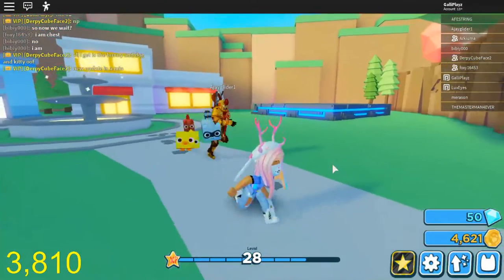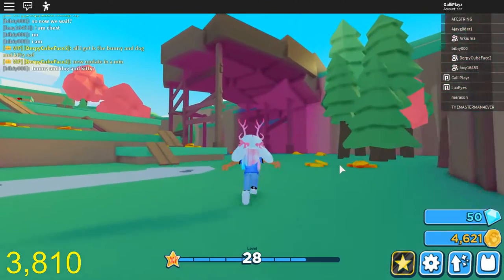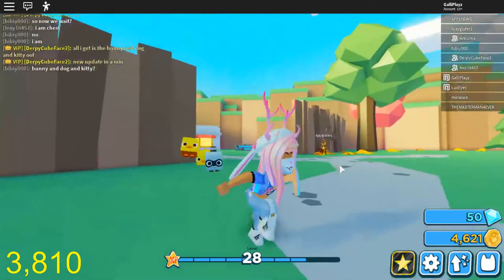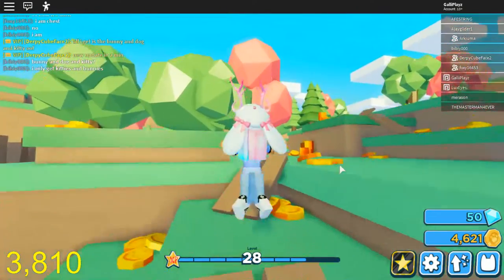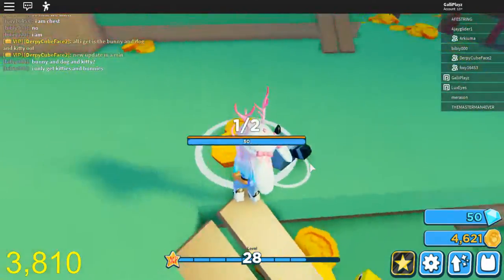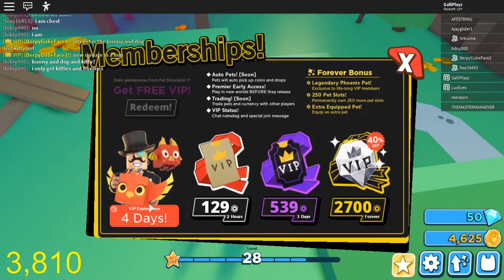So we are here in Pet Simulator, chilling, when I found a secret area. But before I get there, I will show you guys around. Look at the aesthetics, guys. Isn't this beautiful? We got new pets. They make sounds, you can get pickups. I got four days of VIP.